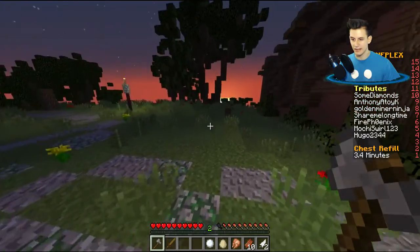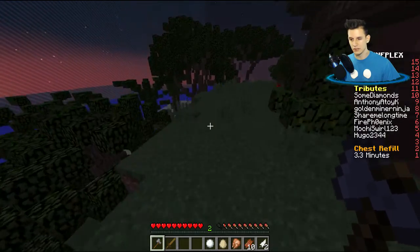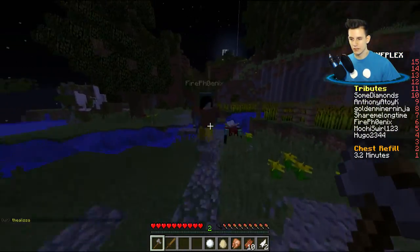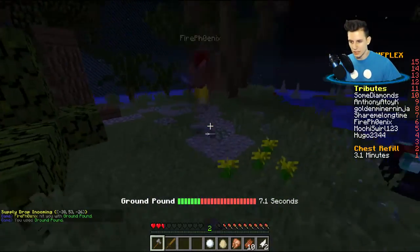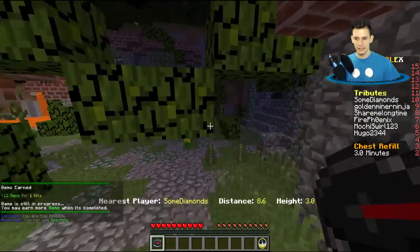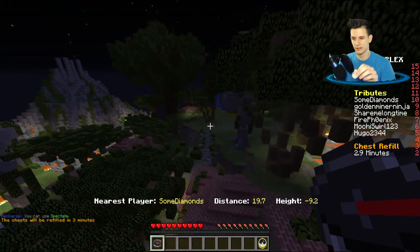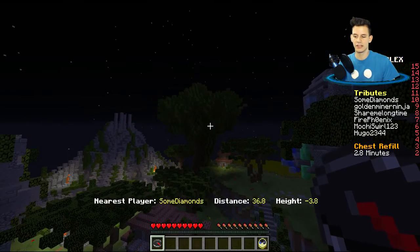Now we can go to that enchantment table and enchant our axe, maybe get something good. I think the axe is the best thing for us to enchant. There's the enchantment table. The barriers are coming in — there's someone right here with a ground pound and an enchanted stone sword with knockback and they're gonna best us. I hate that knockback. Brawler class is supposed to give me less knockback, but I'm pretty sure that guy was Brawler class too, so it should be even, but it still felt like I was getting knocked back more.